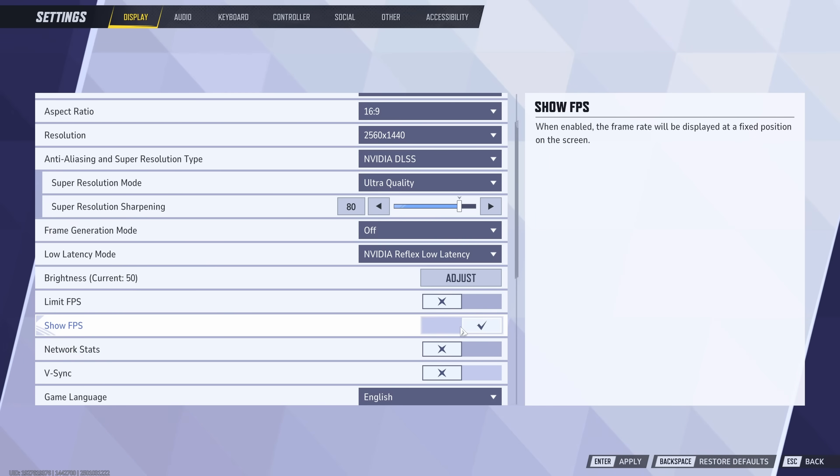You can enable an FPS overlay and network stats if you like, but that's personal preference. What you should definitely not use is vSync — most modern displays have high enough refresh rates that screen tearing isn't an issue, so leave vSync disabled.